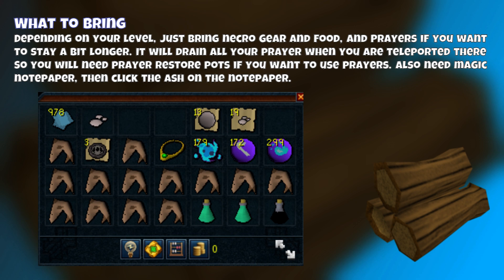You'll also need magic notepaper — click on the Ash and then on the notepaper, otherwise it doesn't work. You could also probably try porters here, but I haven't tried that.